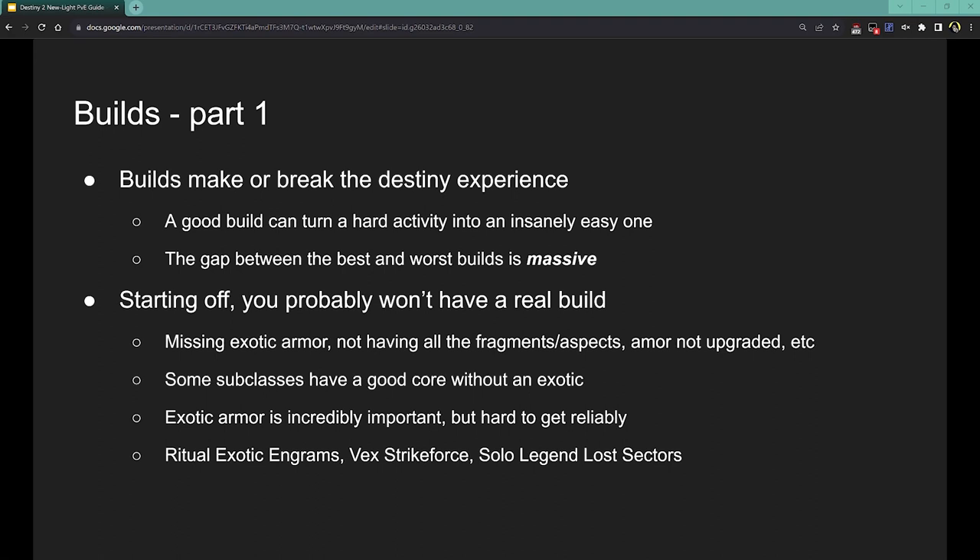Some subclasses already have a very strong foundation without an exotic armor piece, while others live and die by their exotic armor. Eventually, once you get a hold of exotic armor, you want to be using it. Exotic weapons you don't always want, but exotic armor you do — virtually every build in the game revolves around an exotic armor piece in some way. Once you get them you want to use them, but they're a little hard to get.